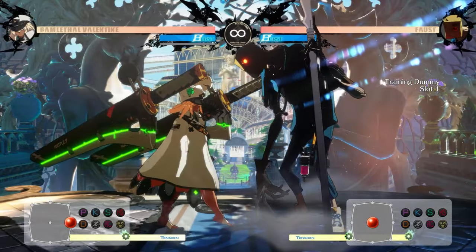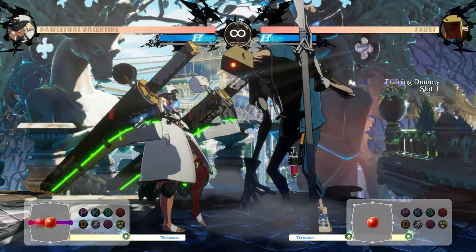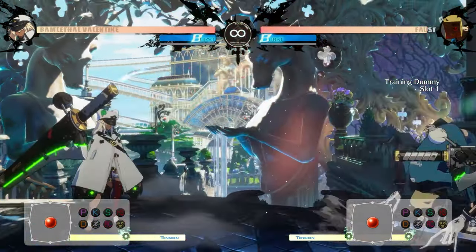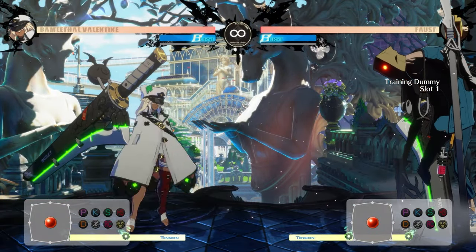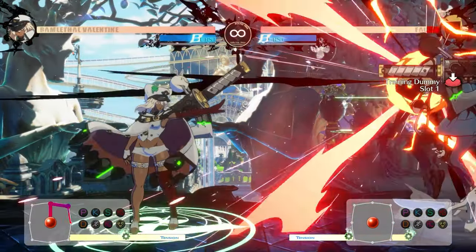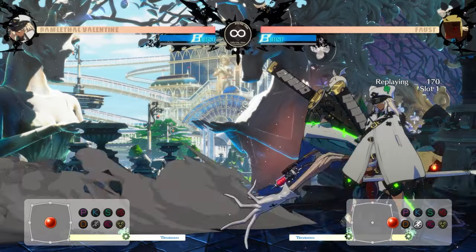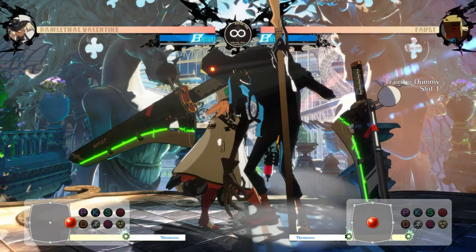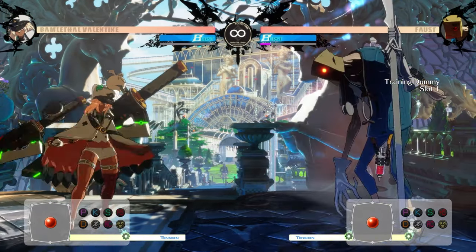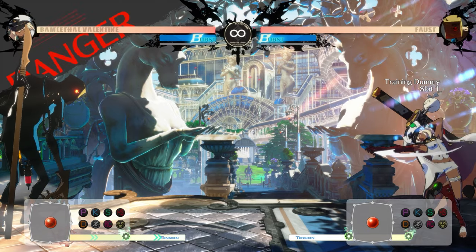The key spots on screen for Ramlethal are when the opponent is about half screen away, and a third of the way towards a corner. When there is a third of a screen left to the corner, a lot of her pressure really opens up because of her sword throw mechanic. But this is very dangerous because once you lose the sword, you lose some of those key buttons. These are done with quarter circle forward and then slash or heavy slash. The slash one will fly above ground level and the heavy slash rides along the ground. Both will go incredibly far unless you are hit by your opponent, in which case they stop right in place. Ramlethal will have to walk over them to pick them back up, or it takes around five to six seconds, at which time you are at a massive disadvantage.